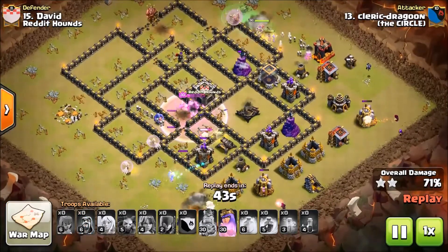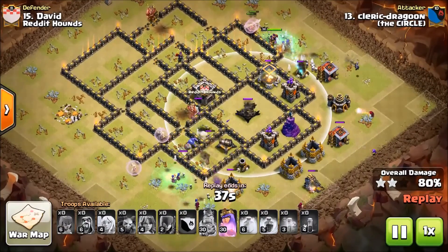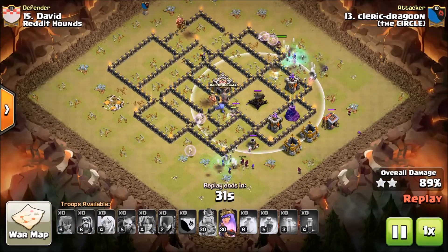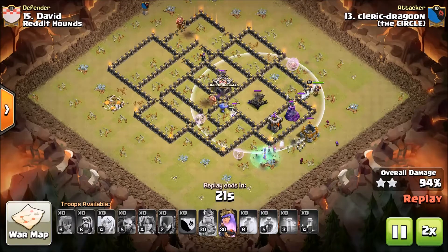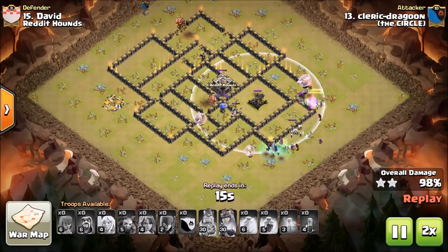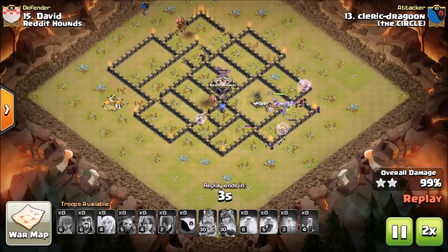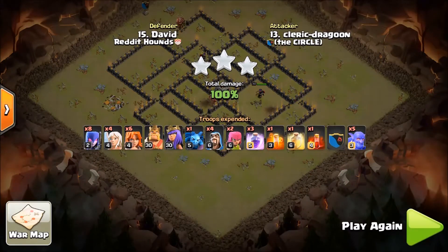All that's really left threatening this attack from three-starring is this expo, but there are so many troops left. Just look at the witches coming around — they're closing in. I'll speed it up because we know the name of this game, it's a wrap. I phased the queen to get on the wall just for time — didn't want her to run out of time. And there you go. That's basically what this video is about: watch where an attack goes wrong, is it viable, can you fix it and make it a three-star for your team?